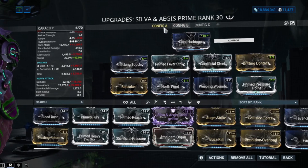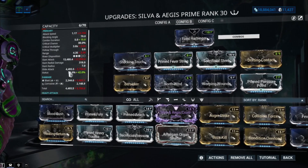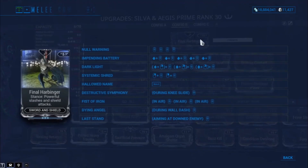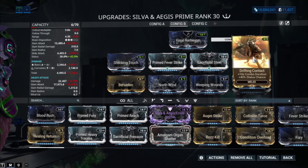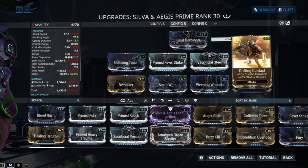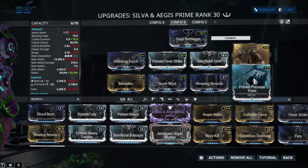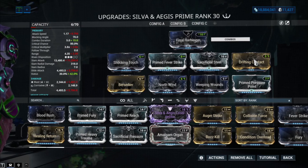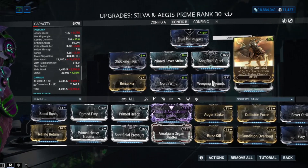You can get Prime Reach, but with the 360 spin procs as well as the dash and the range attack from the combo, you don't really need range that much. I do recommend range if you want — replace Drifting Contact with Prime Reach. Otherwise, with a 5.0 combo duration, Drifting Contact helps a lot with status and combo duration. You can also replace North Wind with Prime Reach if you want to keep Drifting Contact — it's up to you.